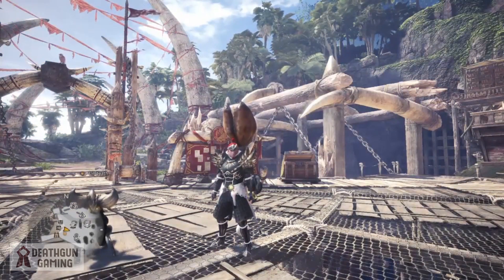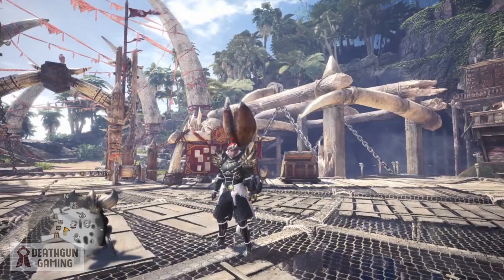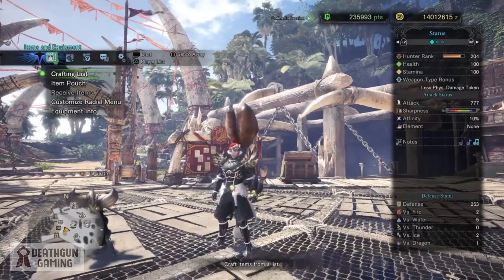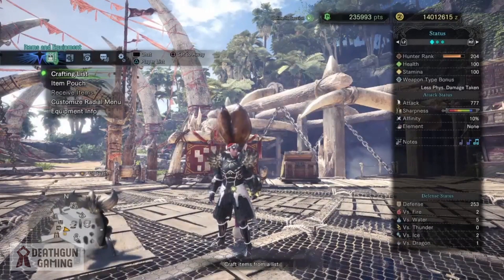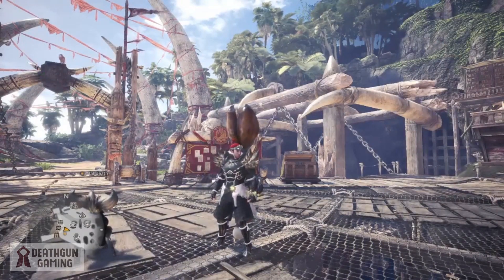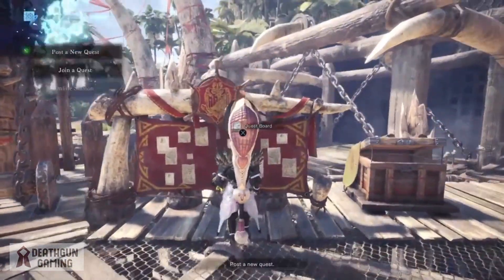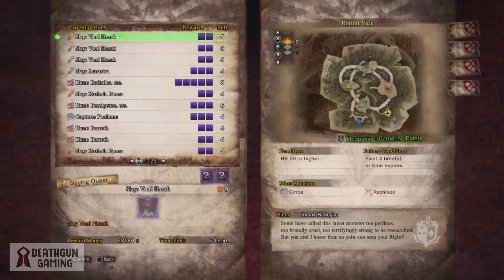What is going on guys, it's your boy Deathgun with another Monster Hunter World video. Today we're going to be looking at how to passively farm tons of points. There's been a lot of questions about how I have so much money and so many points. The main reason is I run tons of elder dragons and sell their parts, but there's also another method I like to do when I'm not specifically on the controller — like when I'm watching a movie, Netflix, or editing videos.